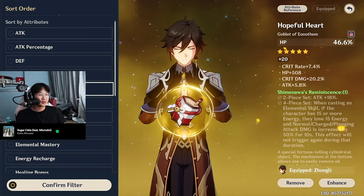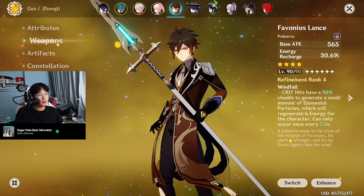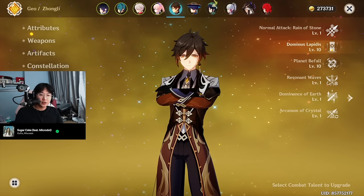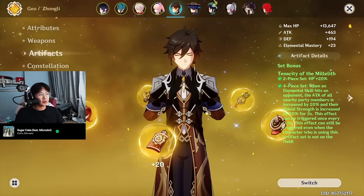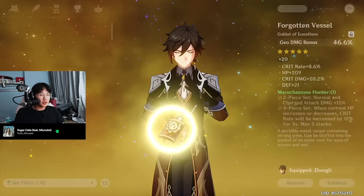Let me change this back to his actual regular build. Zhongli's skin looks so good — they should make it a skin, I would buy it. This is my Zhongli. He is currently running the Favonius Lance. Constellation is 0. He is the only Double Crown character on this account. Yelan is my only Triple Crown, Zhongli is my only Double Crown. He is running 4-piece Tenacity.